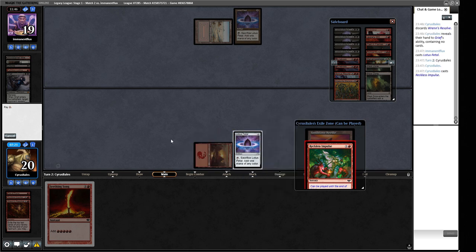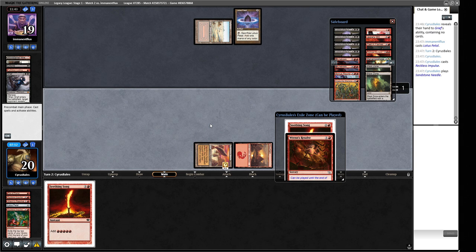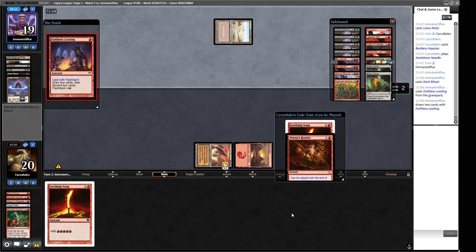We cast Reckless Impulse and find Sandstone Needle and Ren's Resolve. We play Sandstone Needle, so we have Seething Song and Ren's Resolve for next turn. If they don't hit the Seething Song, we're going to have a lot of mana. Five, six, seven - we'll have five mana after Ren's Resolve plus whatever else, without even making a land drop. A reasonable spot given we Mulliganed to five against a super heavy discard deck. Dark Ritual - not often good when your opponent casts that. It's Flashback Faithless Looting. They Entomb an Iona.